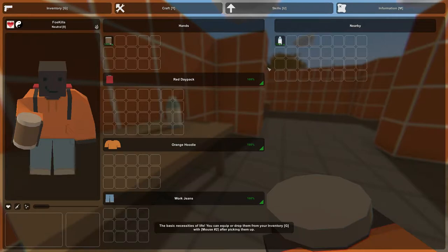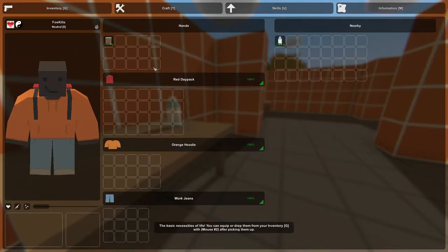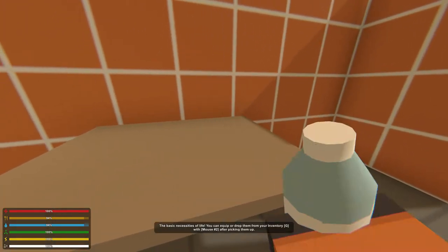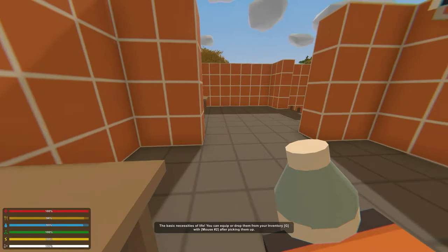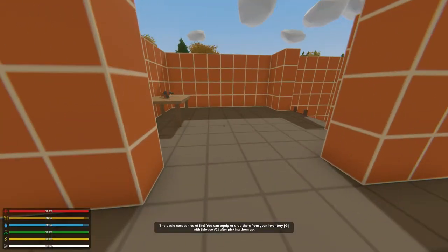You can equip or drop them from your inventory with mouse after picking them up. What are these — canned beans? Oh there we go — D-equip, drop. D-equip and then where do they go? Sound like Minecraft zombies. F and mouse — no, G. D-equip. There's got to be a better way to do that.